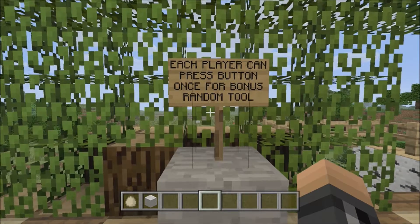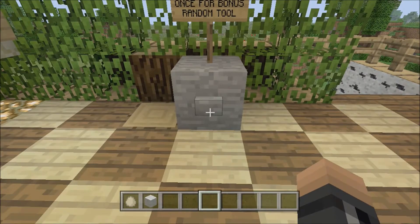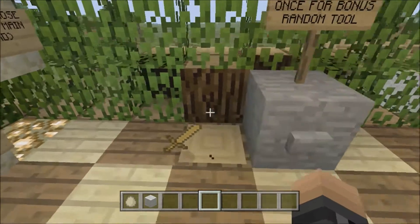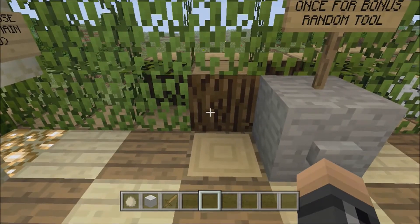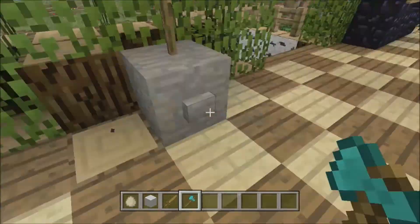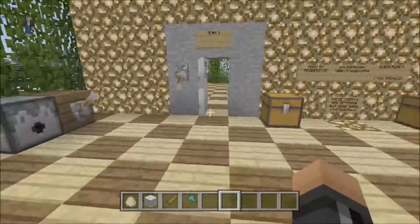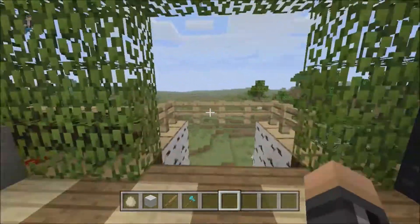I almost missed one of the best things — each player can press the button once for random bonus tools. For example, let's say I press this and I get a diamond axe. So now it takes me really fast to get wood. I don't have to go out there and make a crafting table and make wood and so on.